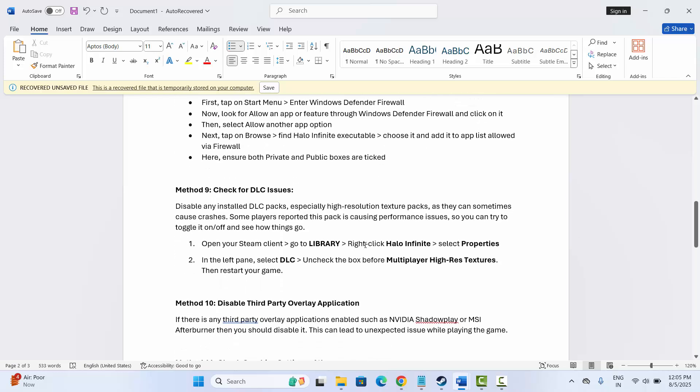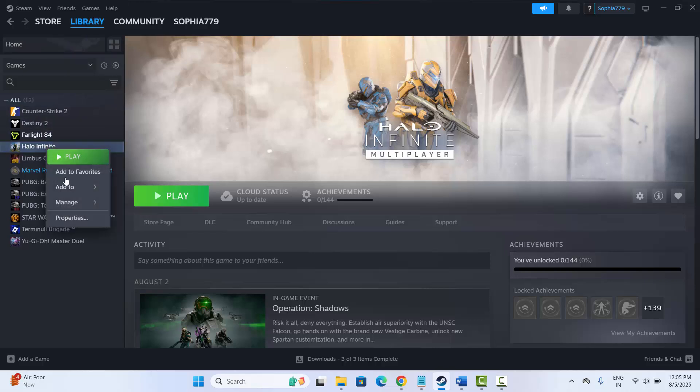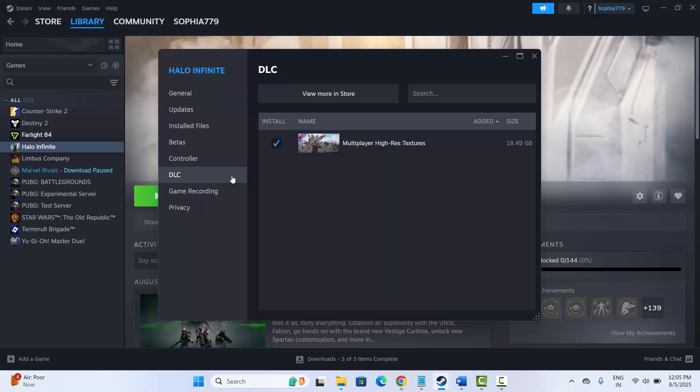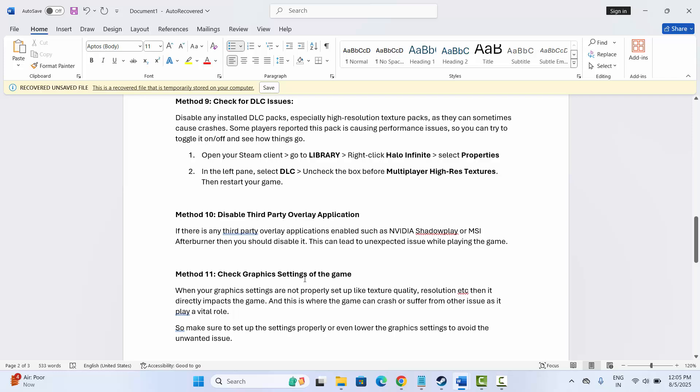Next is to check the DLC issue. Disable any installed DLC packs, as they can sometimes lead to crashing or not-launching errors and can cause performance issues. Go to Steam, under Library, select your game, right-click, click Properties, and on the left side click DLC. Disable any enabled DLC such as high-res textures, then try to launch the game.